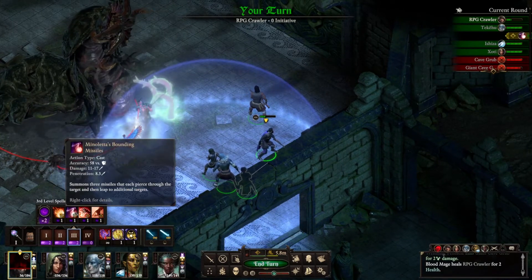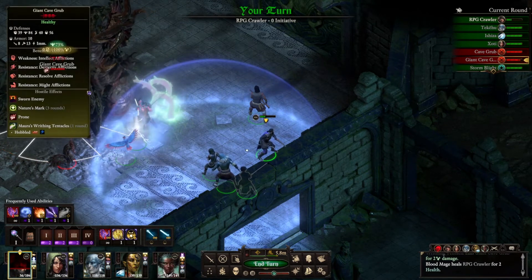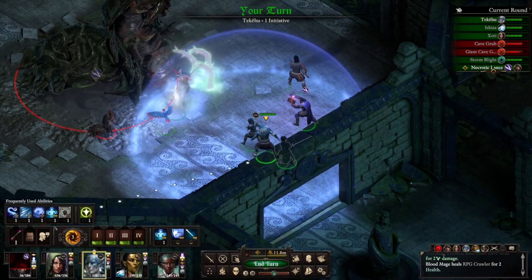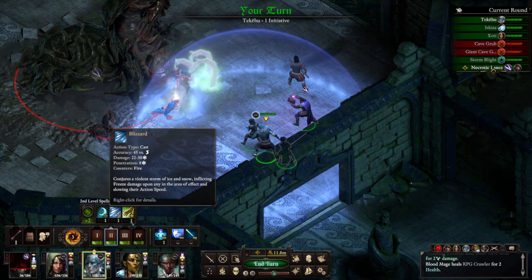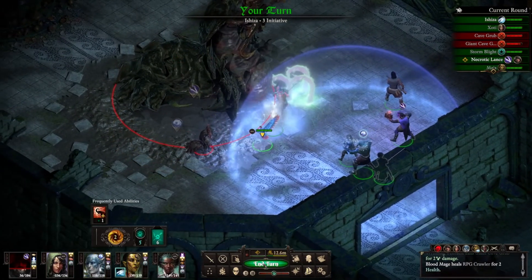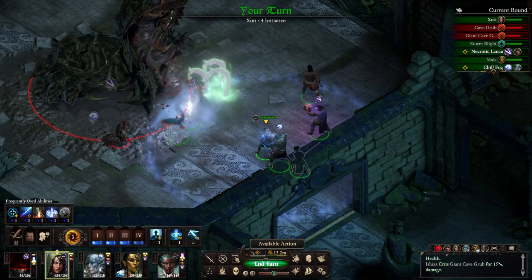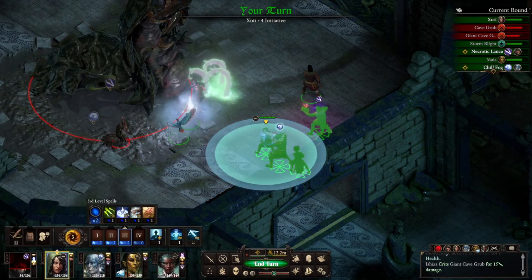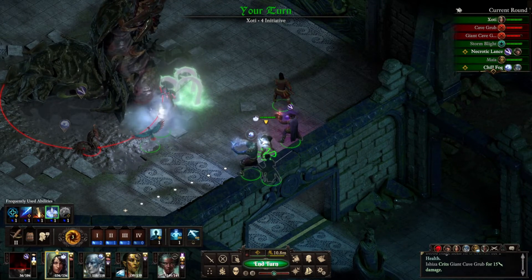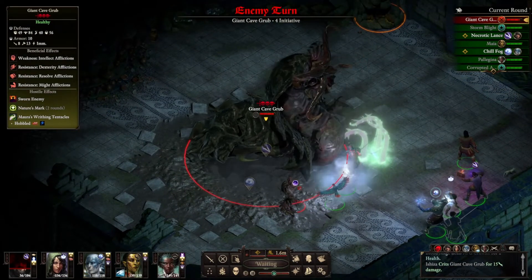You are going to necrotic lance this thing. Let's go ahead and get a Chill Fog on this thing to blind it. And now for the bird. Shody, let's go ahead and get your Consecrated Ground up. We'll move over here a little bit. Start healing people. Wait, who did he just grab? He didn't grab anybody, right? Okay.